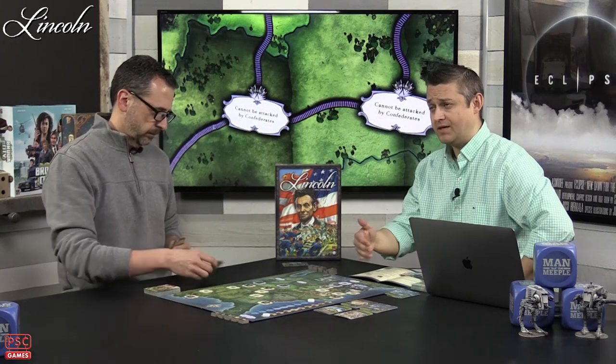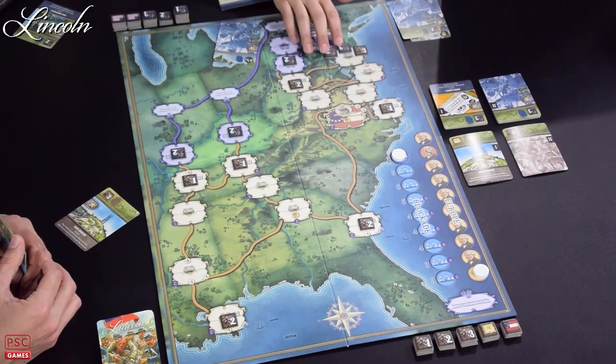Once both players make their decisions, they reveal and add up the strength. Highest strength wins; if there is a tie, the defender always wins. If you are the winner, you have to reduce half of your counters rounded down. If you are the loser, you have to lose half of your counters rounded up.